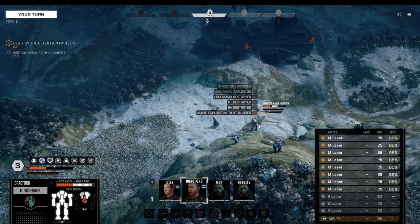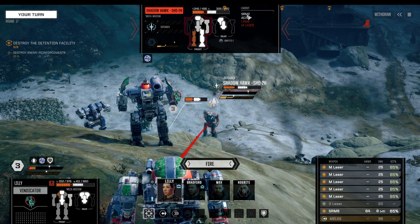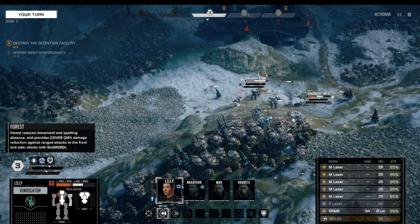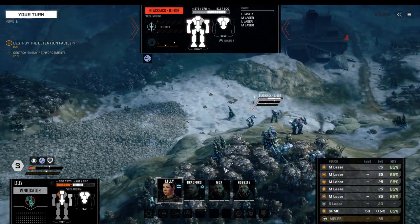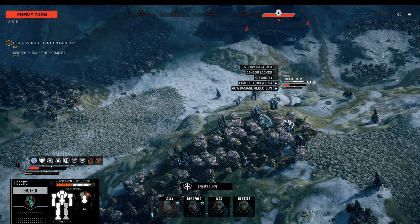We've got an AC5 and an SRM2 — we took about half of his arsenal away. Still staying with our right arm towards the Blackjack. This guy also takes some damage. I want to focus fire but also make sure that Lily doesn't take too much damage — the Griffin is currently tanking for us, and so is the Hunchback.